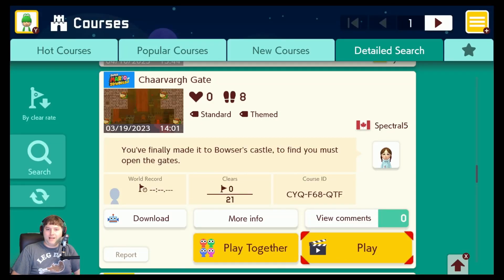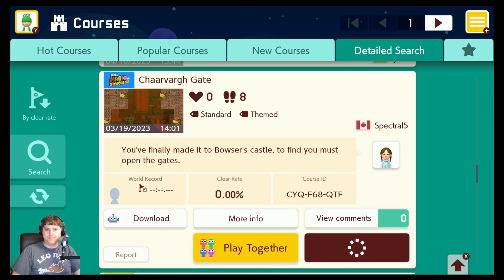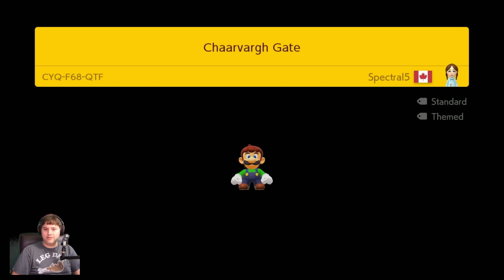For our next level, we're saying hi to Canada. It's Charvarg Gate — I have no clue if I pronounced that correctly — from Spectral 5. 'You finally made it to Bowser's Castle. To find, you must open the gates.' Let's open those Charvarg gates.